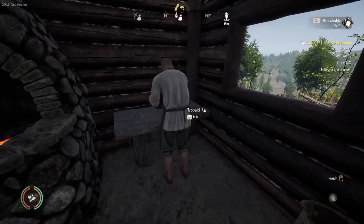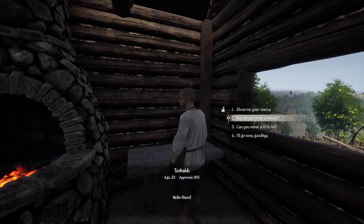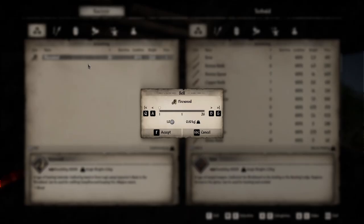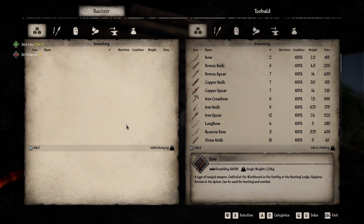We can come back to Teobald and open up — we've got 36 firewood that sells for one coin a piece. Now if you remember, the log sold for one coin a piece as well. So we've turned that nine coin we were going to get from nine logs into 36 coin. So if you are stealing logs to sell, you want to craft those logs into firewood because you definitely get more coin doing it that way.